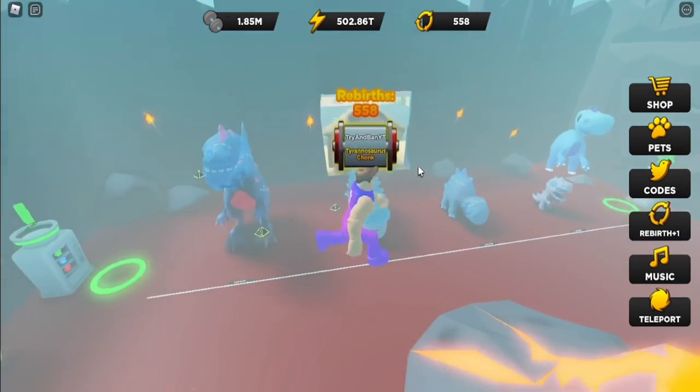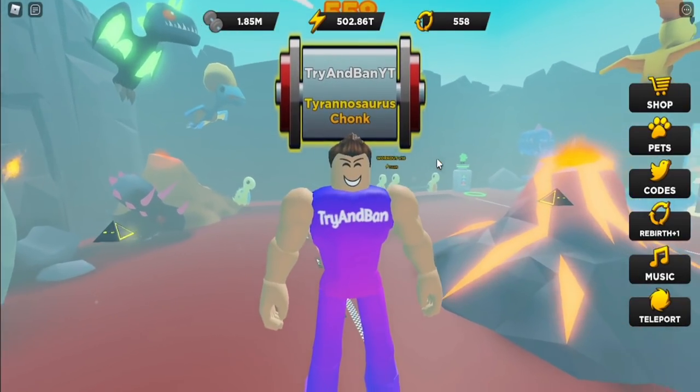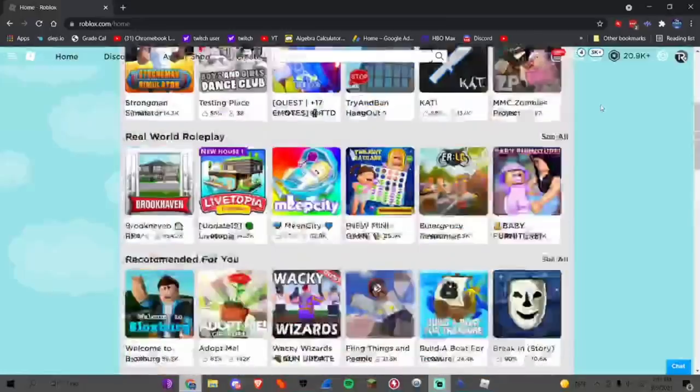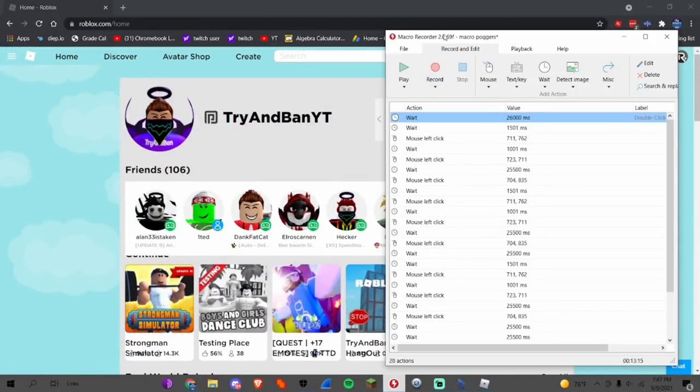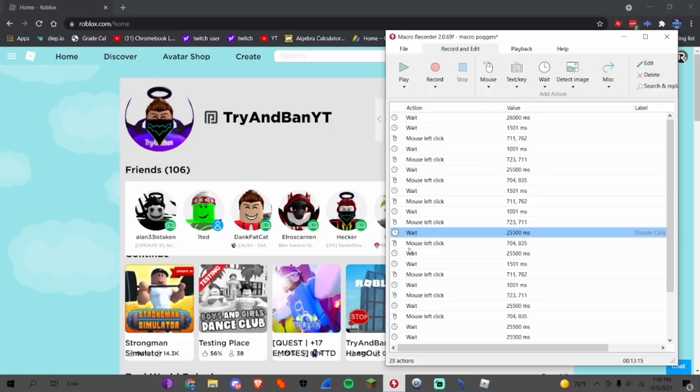For this next tip: how I farm in Strongman Simulator when I'm AFK, like when I'm at school. Most of you know what a macro recorder is — it's basically a program that can do any task you want while you're AFK. I personally use Macro Recorder 2.0.69f for Strongman Simulator. This isn't the exact code I use — I have a different file saved for that — but basically you set up a macro that automatically does functions in the game for you. This is allowed on Roblox; you can check the ToS and it's permitted, so you won't get banned.